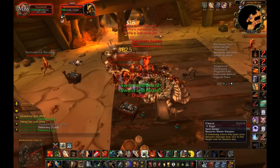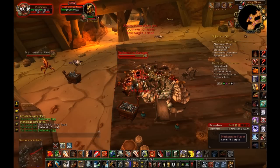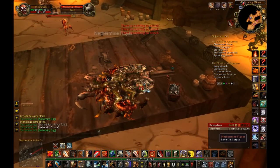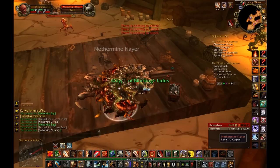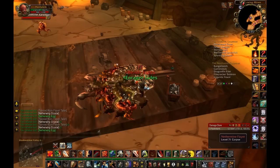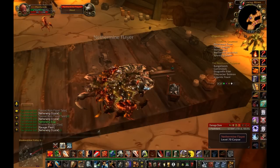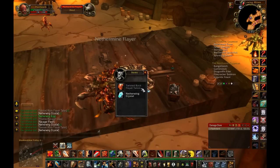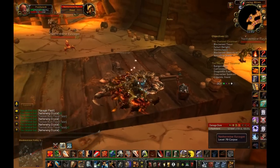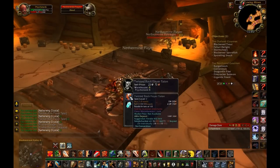Another good tip: make sure you don't have a lot of things in your inventory. Right now I have 3 spaces — that's not going to be enough. Look at that: 2 Netherwing eggs in one pull, and that's not even the most I've ever seen. One pull I had up to 4. Make sure you do this, because you could be missing out on a ton of eggs — it is insane.